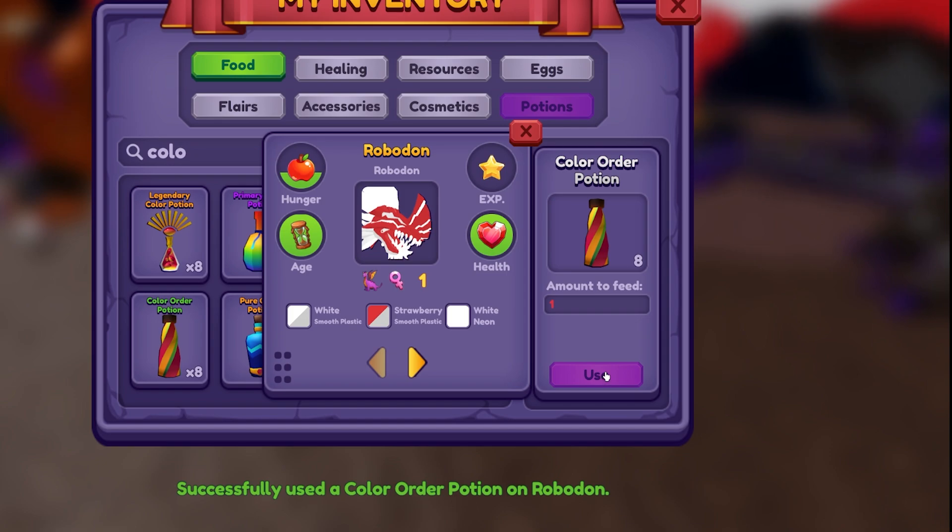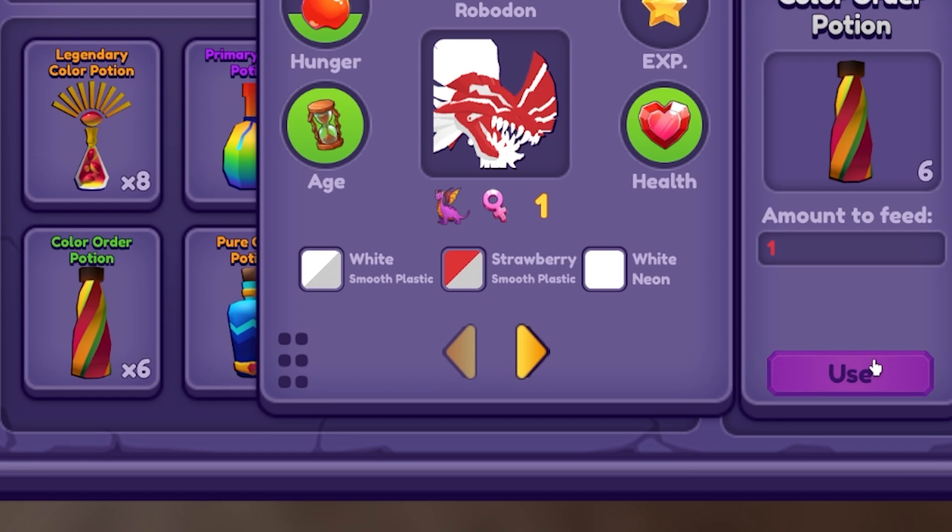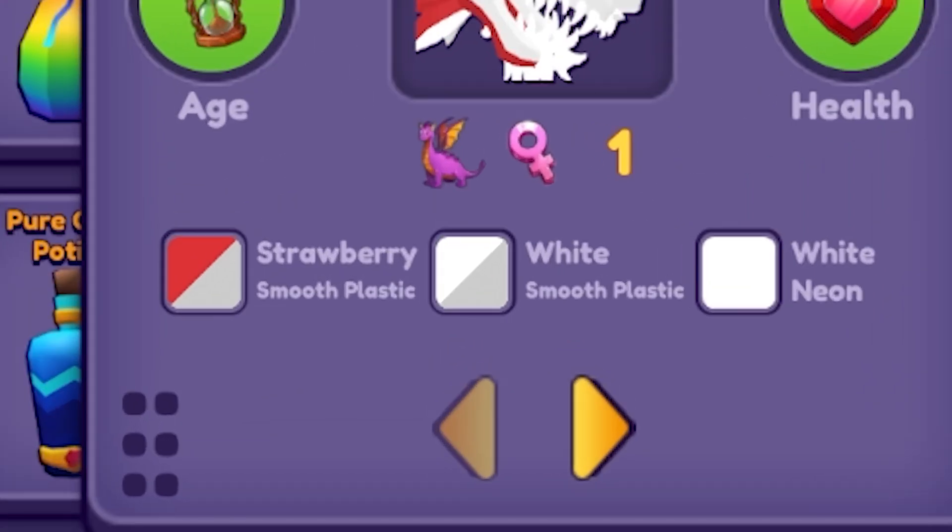I think I should shuffle my color — not there, I want the strawberry to go to the neon. Oh, are you kidding me? We're back where we left off! It's like that again — what is going on? Stop this!